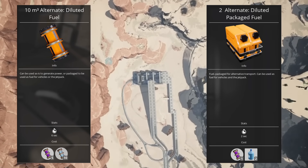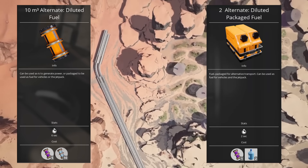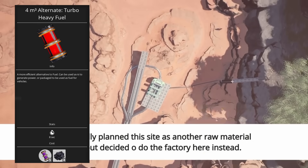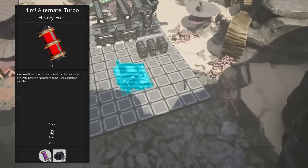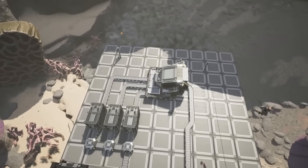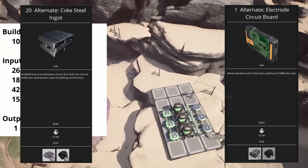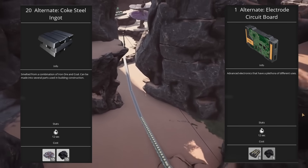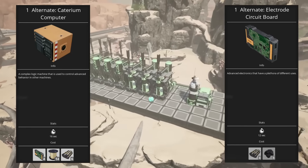The diluted fuel recipe is actually a tier seven recipe requiring the blender, but there is a version unlocked in tier five — the diluted packaged fuel version. It has the same throughput by way of input and output resources but just requires some modified production steps. Turbo fuel is also opened up at this stage, and you can use the turbo heavy fuel alternate if you want, though this is less efficient than using the diluted fuel recipes to produce fuel first and then producing turbo fuel from that — but it is quite a bit simpler if you don't have those recipes available. Lastly, two recipes allow you to make better use of byproducts from your oil refineries: coke steel ingot lets you use petroleum coke instead of coal to make steel ingots, and the electrode circuit board uses rubber and petroleum coke to produce circuit boards. The electrode circuit board pairs especially nicely with caterium computers in tier six.